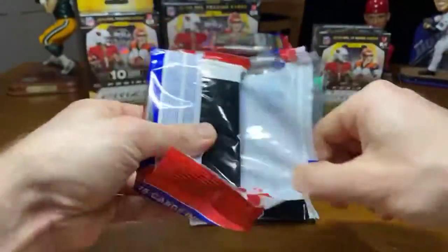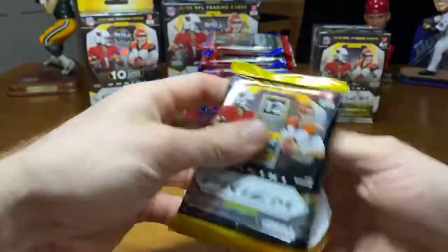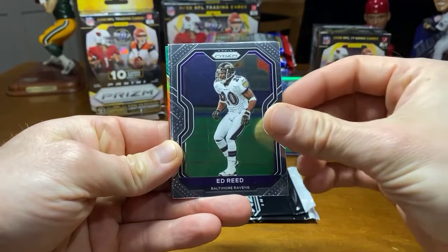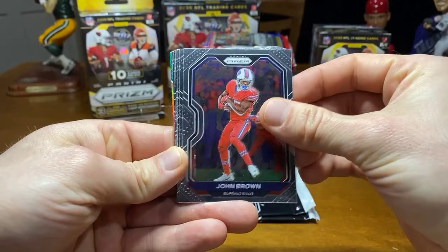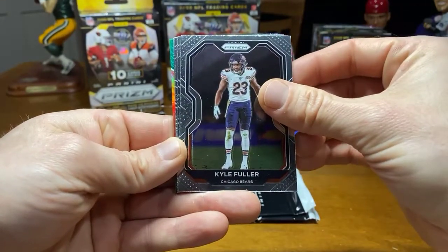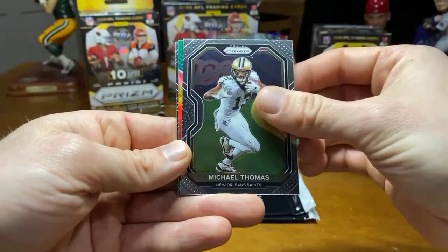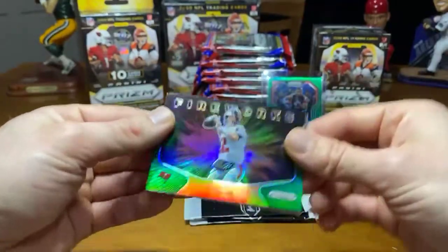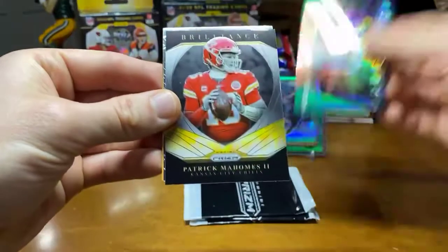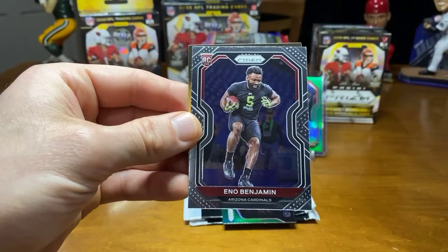No QBs yet, but we're getting some good wide receivers for sure. John Brown, Adrian Peterson with Washington. Kyle Fuller. Getting closer to that green. Let's see who we got — Tom Brady Fireworks green. That's nice. And Patty Mahomes Brilliance. And for the RC, Eno Benjamin. There you go, Arizona.